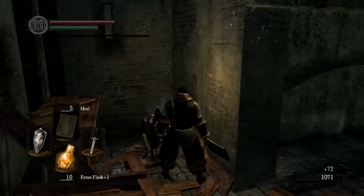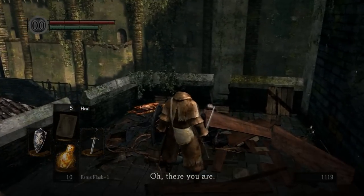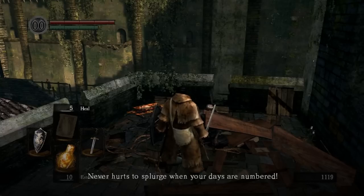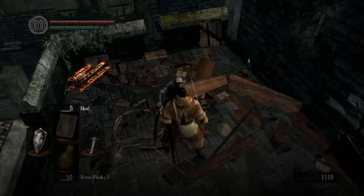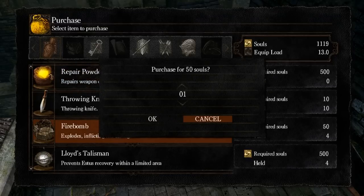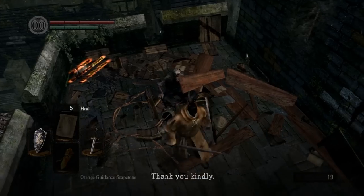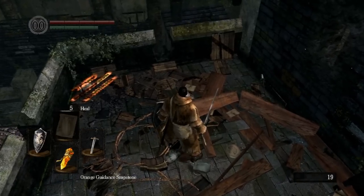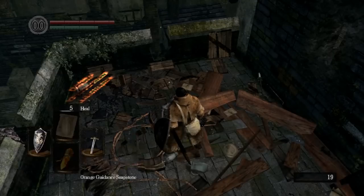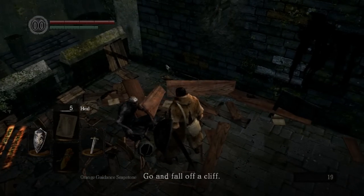I probably have enough to buy the bottomless box now, but I'm still going to buy some firebombs because I'm going to want some of those. The merchant says: 'Still keeping your marbles all together? Then go ahead. Don't be a nitwit. Never hurts to splurge when your days are numbered.' He's rather nice. Let's just spend all of our money on firebombs — 22 firebombs. He says: 'I hope you've brought plenty of souls.' We talk... 'What a waste of time. Go and fall off a cliff.'